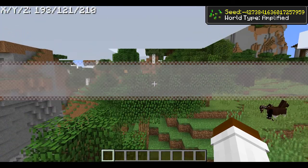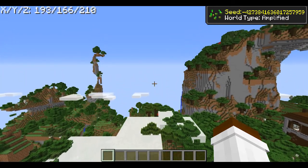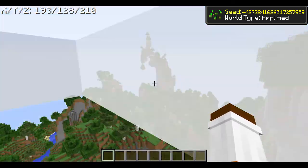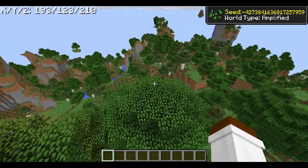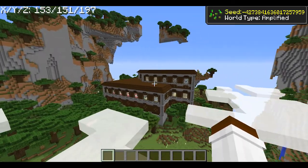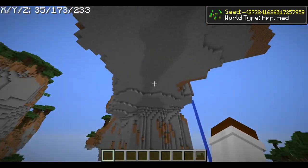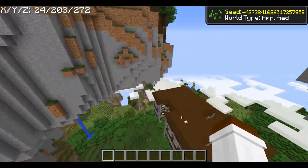Now let's see what this seed looks like in amplified — I never check until I show you. Looking to the left like we did at the start, apart from some clouds, not much has changed amplified-wise. Over where the mansion is, it's not the greatest I've seen. But this bit here is kind of cool — there's a waterfall and a really nice overhang as well.